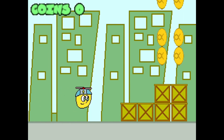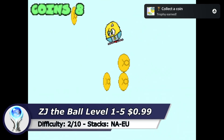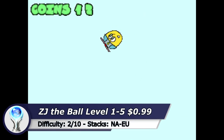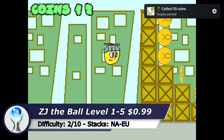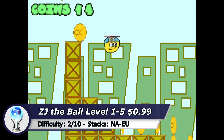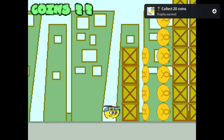The next game is called CJ the Boar. With this game you can get 5 Platinums and each Platinum can easily be done under 5 minutes. There is a level 1, 2, 3, 4, and 5 and each level has its own trophy list. So 5 dollars for 5 Platinums in just 25 minutes is not a bad deal.